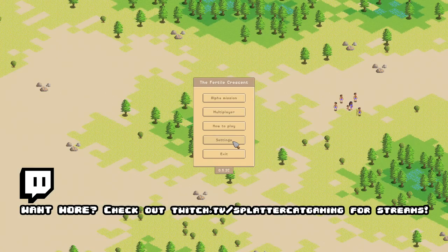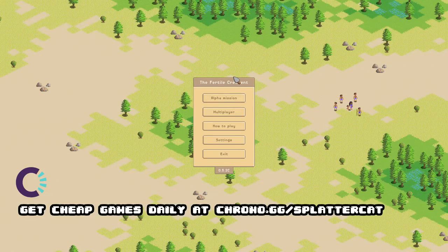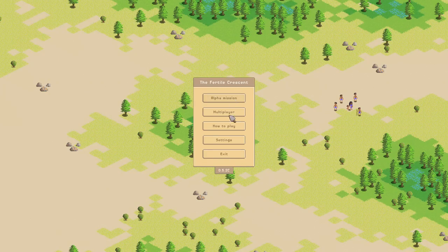Welcome back to the Nerd Castle. Today in the world of indie games we're checking out a Bronze Age RTS called The Fertile Crescent, which you can get absolutely for free right now on itch.io. They're still fiddling with it, fixing bugs, but as of right now you can just go grab it. I'll have a link for you at the end of the episode.